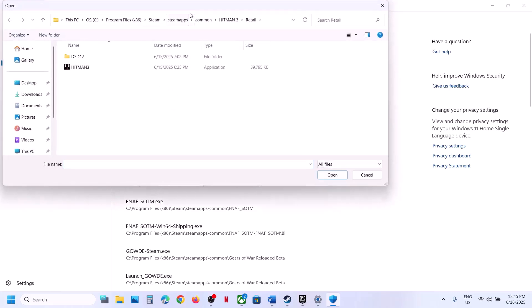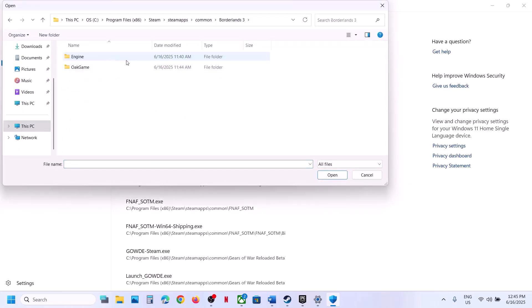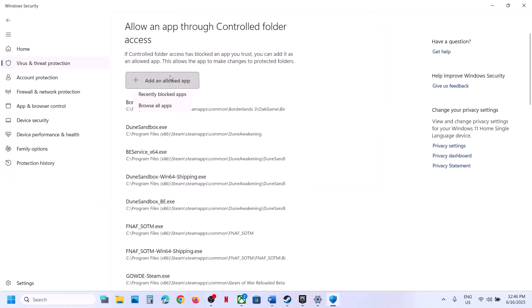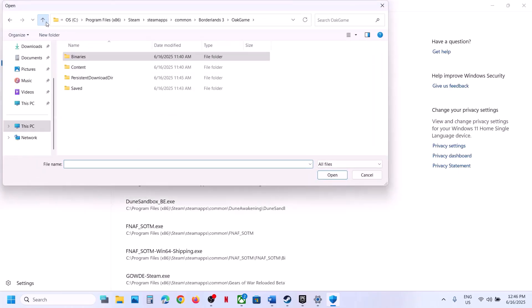Click on Add an Allowed App, then click Browse Apps and go to the game installation folder. Open the game folder, go to Binaries > Win64, and select the exe file. Click Add an Allowed App again and check if there are any other exe files — if so, add all of them.